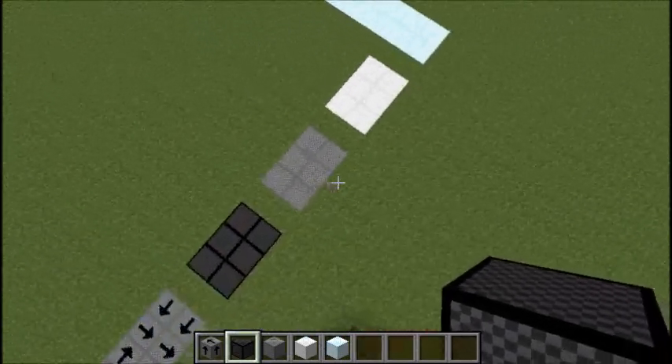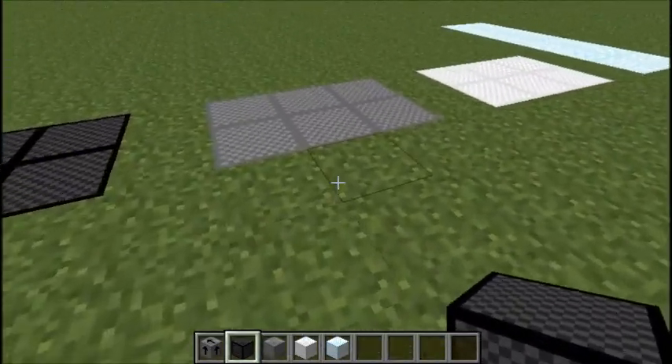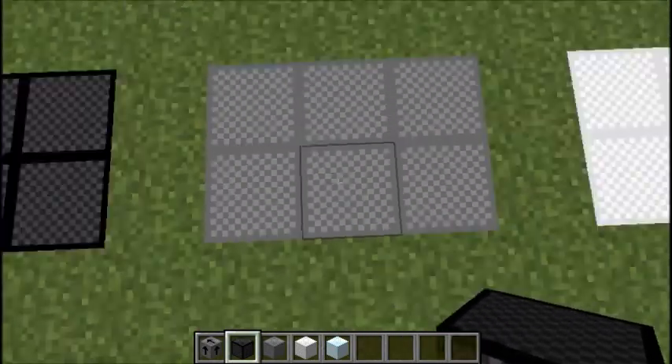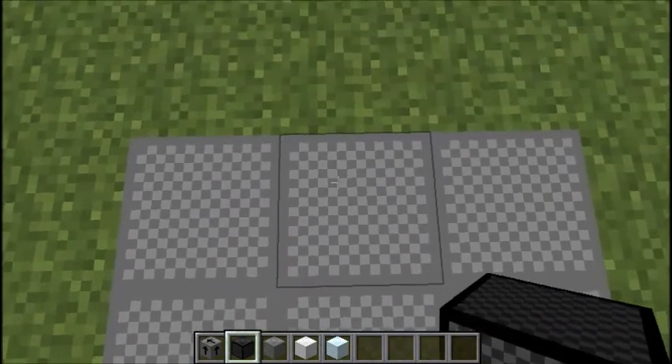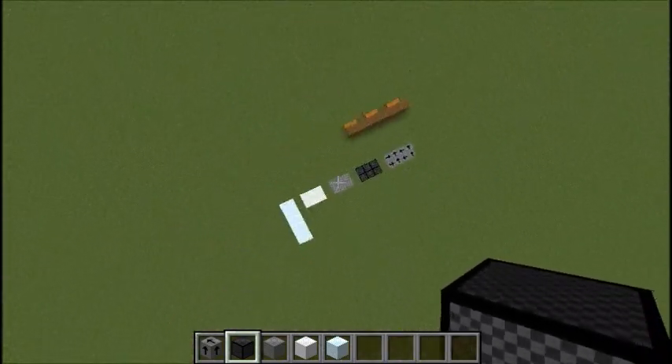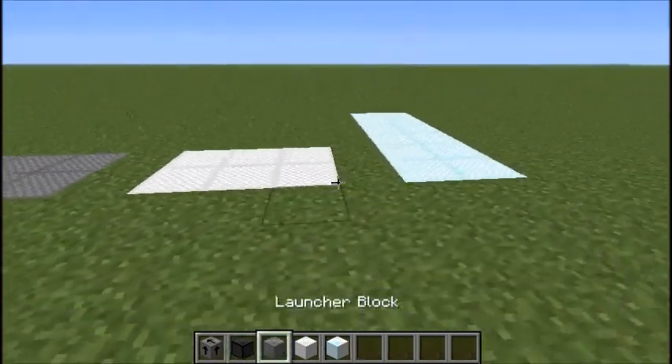The launcher block launches you way up in the sky. Ta-da! Yeah, I just thought it wasn't working for a second. But this is really cool — seriously, this is awesome. It launches you so high in the air.